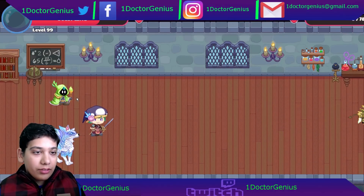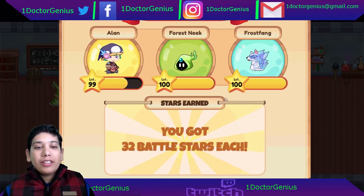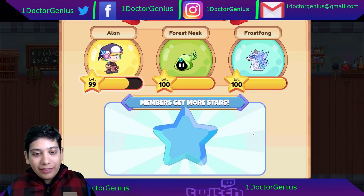Looks like I've been spotted and now it's time for a battle. Couldn't I have done 9000 damage like last time? That would have been fun — 9000 damage, boom! There you go, you guys are all dead.